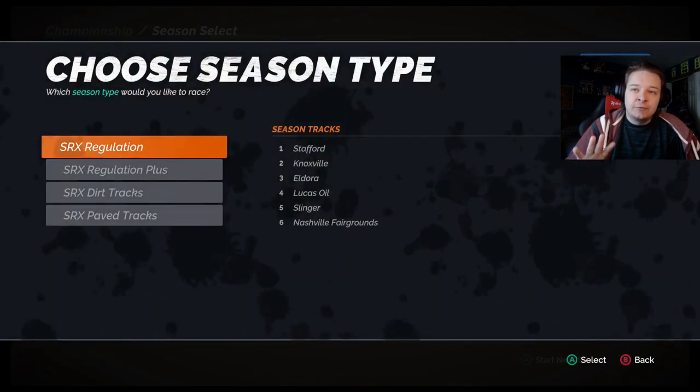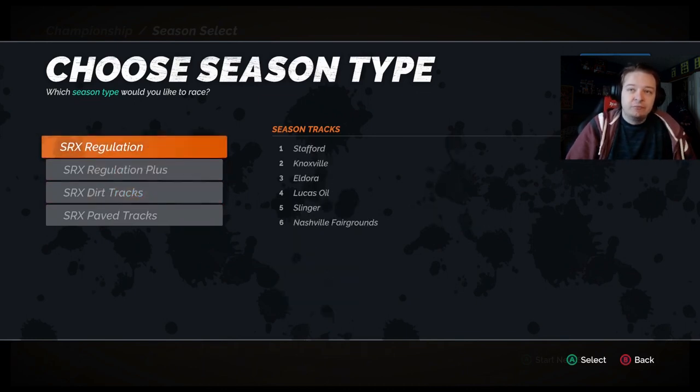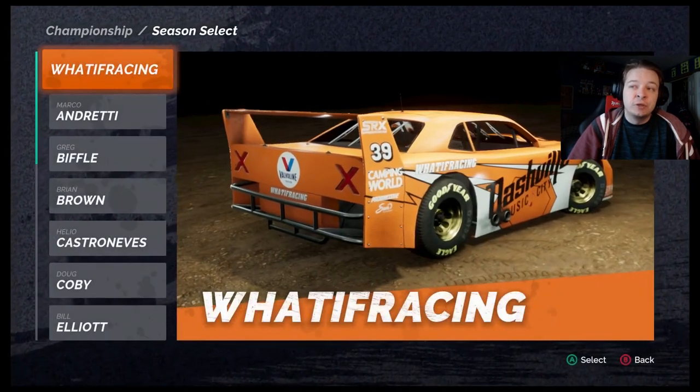So we're going to do the regulation, which is the six races at Stafford, Knoxville, Eldora, Lucas Oil — which is IRP — Slinger, and Nashville. With the update it added more things, which is always cool, but I want to stick with the real-life tracks that they're going to be doing in reality.